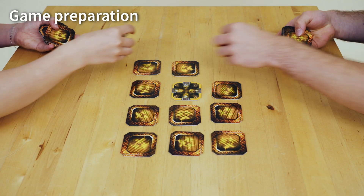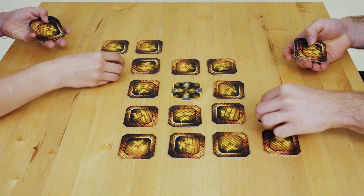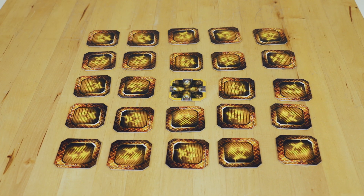Game Preparation: Place a central double-sided tile with four exits in the center of the board. Shuffle the other tiles and place them randomly face down around the center tile to create a 5x5 tile playing field. These form the base.